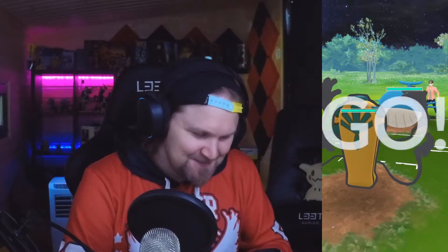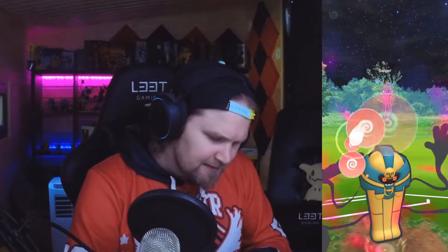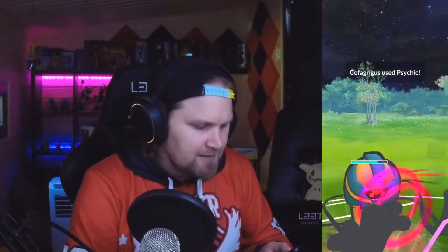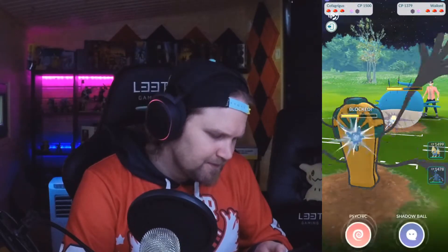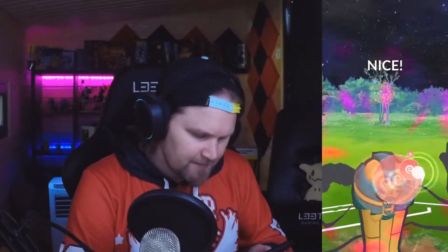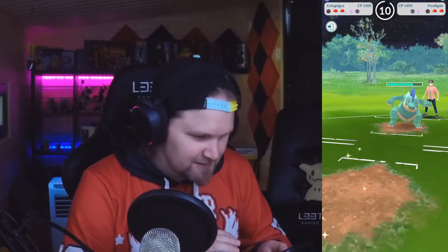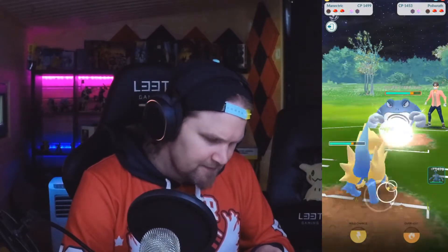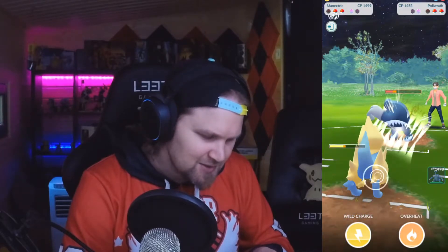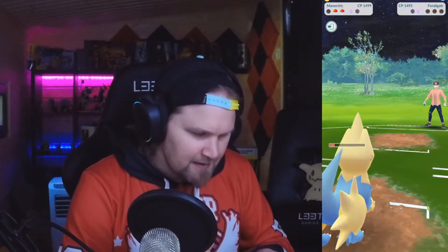Okay, we've got Wailord against us. Let's see how our Cofagrigus does against Wailord — let's go for the charge move and see if we can get that defense debuff. No we couldn't, that's fine. We will shield this one. Okay, he's flexing with the shiny Feraligatr, which is not really a flex. We'll obviously switch to Malamar and use Thunder Fang as much as we can — and there we go.